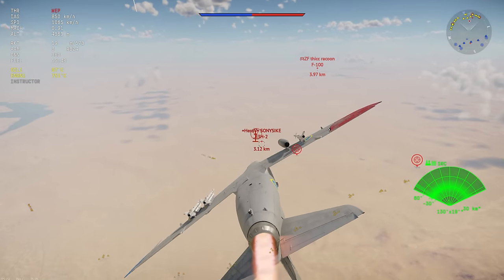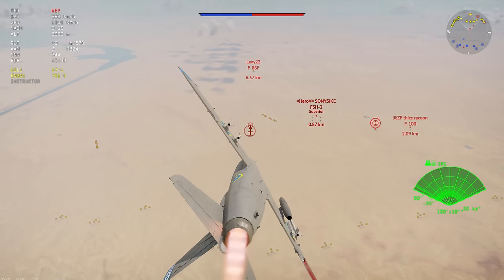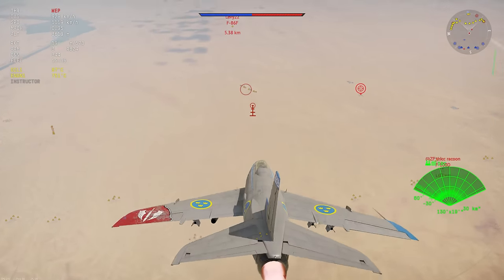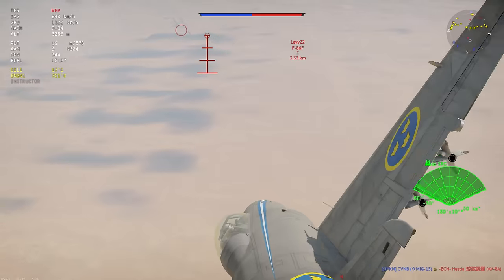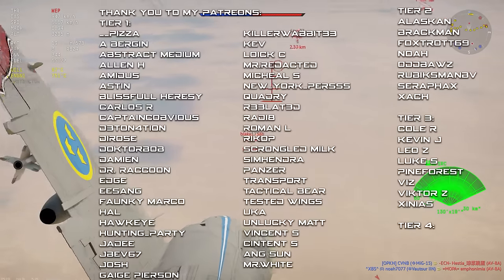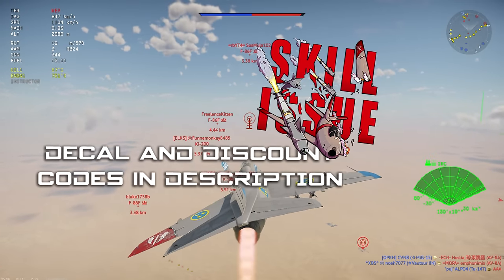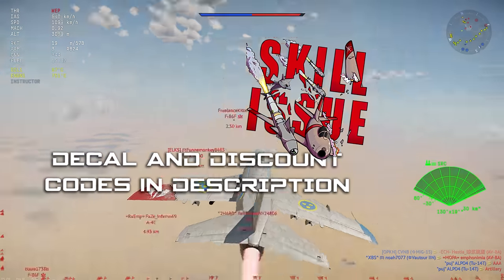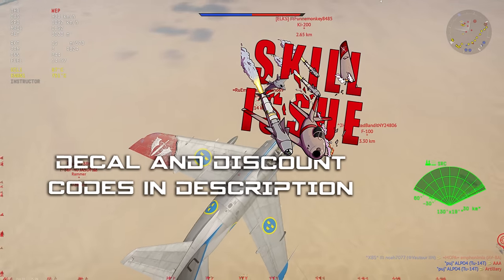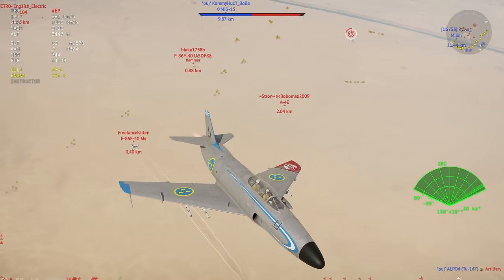Welcome back. Today we are flying out an old titan, the J32B. It has an absolute metric load of thrust and it used to be one of the best planes in the game, but it got uptiered a little bit. The matchmaker changed and it kind of became a shell of its former self. It's still very good in terms of performance, however you are going to be running into MiG-19s, Ariettes, F-104s, and a lot of other planes that will kind of just ruin your life.